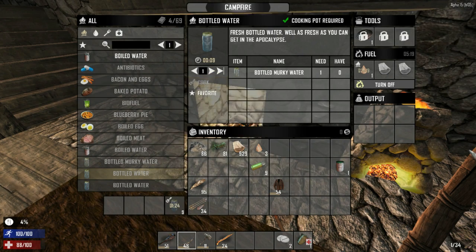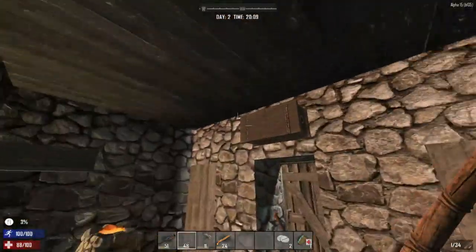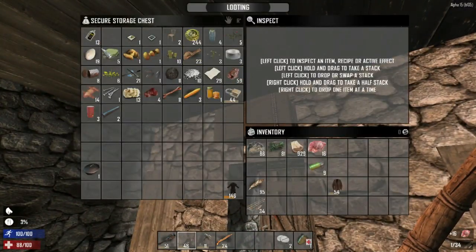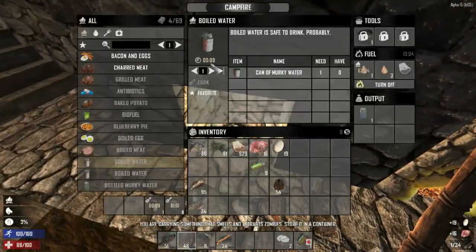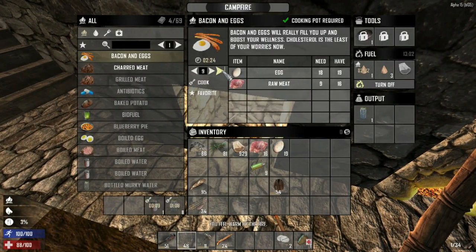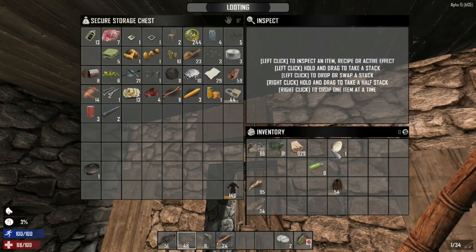We're just going to cook with these. Put the rest in here - 13 minutes, they really changed that. Let's cook that as well. I want to make some food - let's make bacon and eggs! Nine of them - that's amazing, that will keep us fed for a while, though we're going to need to go on a large spree for sure.